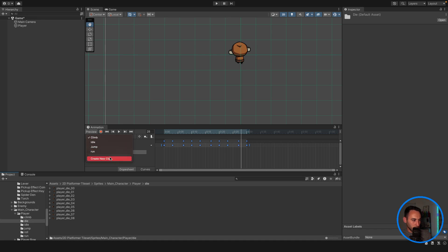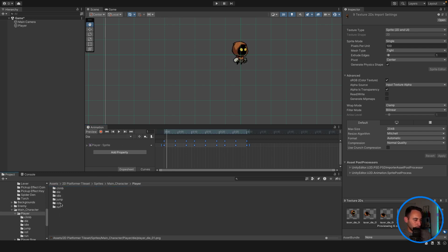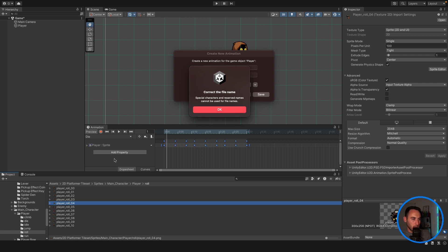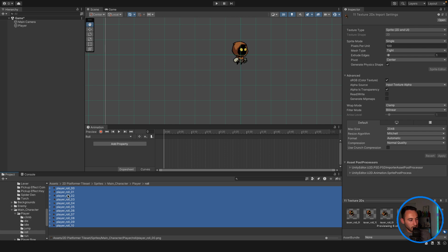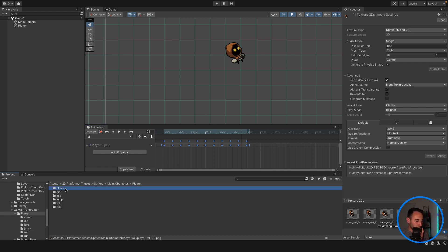Then we have a die animation — create that one and drag all the die frames in there. We'll keep it consistent and stretch it out to about 0.3 seconds. That's fine. We also have a roll animation — let's make that, drag all those frames in and bring it out to about half a second. That looks cool. So we've got climb, die, idle, roll, and run — just need to sort jump.